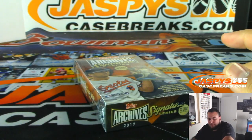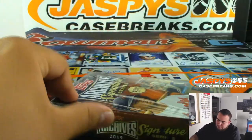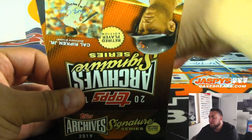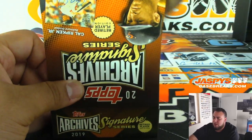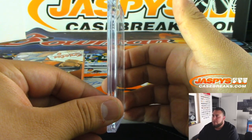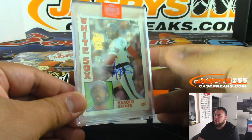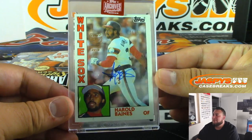Good luck. Let's rip it open. Number first — letter of the player name, first name. All right, we got Harold Baines for the White Sox, 36 out of 99.